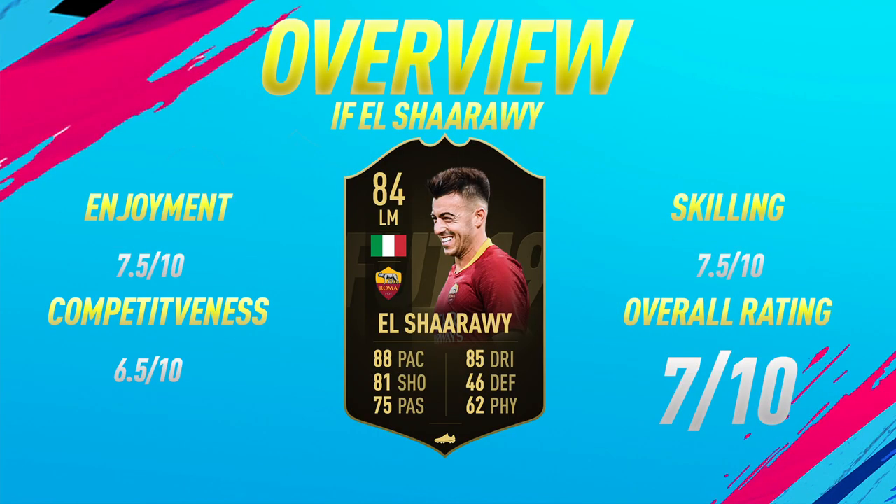Moving into the overview for 84-rated in-form Al-Shirari. On the enjoyment scale, I'm going to give him a 7.5 out of 10. The reason it isn't any higher is just because of that low physical. But apart from that, this card was very fun to use and very enjoyable. Competitiveness-wise, I gave him a 6.5 out of 10. That may seem pretty low, but I just feel like there are a lot of better cards you can use in the left mid position — like Douglas Costa, who would definitely do a better job there.